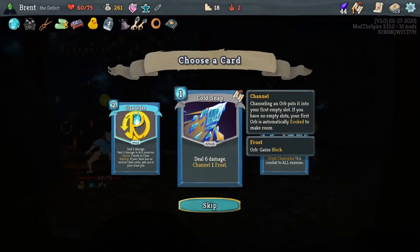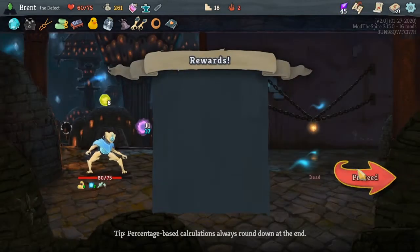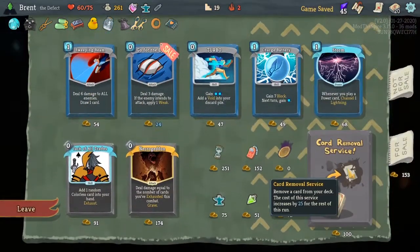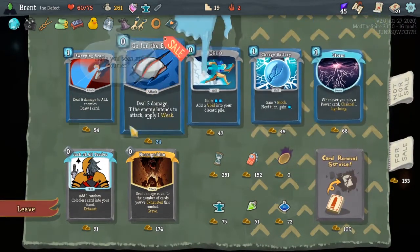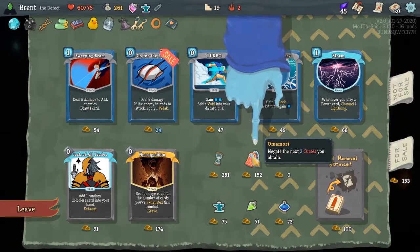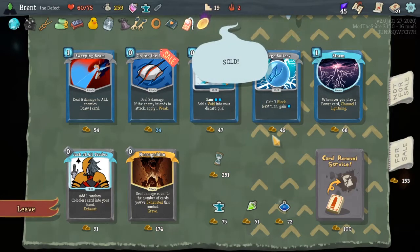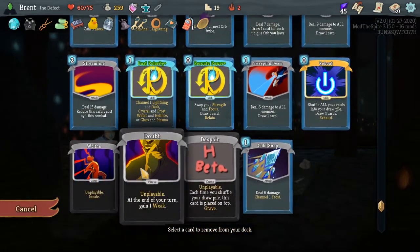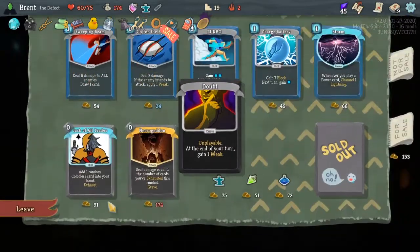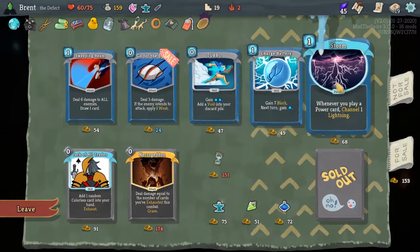Blizzard. Cold Snap — I think we'll take a Cold Snap, get some more orbs into the deck. Alright, first one going out. Pay a curse for 150 gold. Ugh. Negate the next two curses you obtain — can I do that? Yeah, we negate a curse, so we probably get that free. Alright, we're gonna take out this one. Confirm, and then 150 gold left.